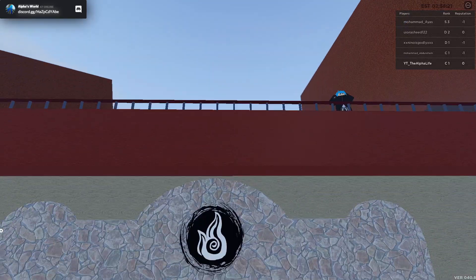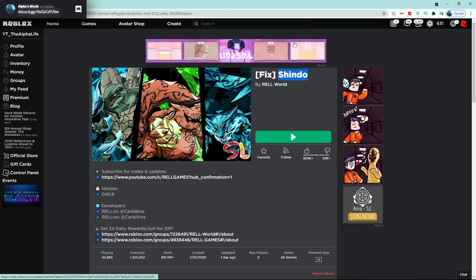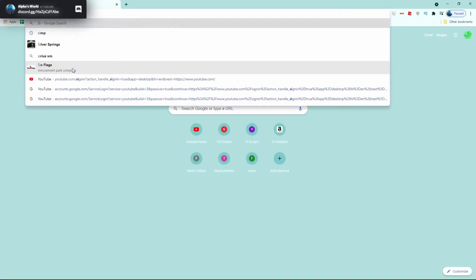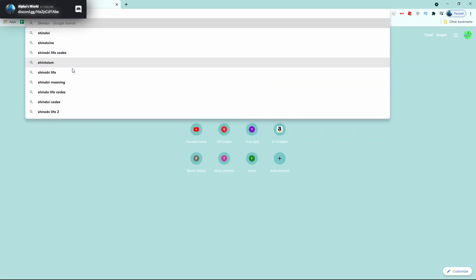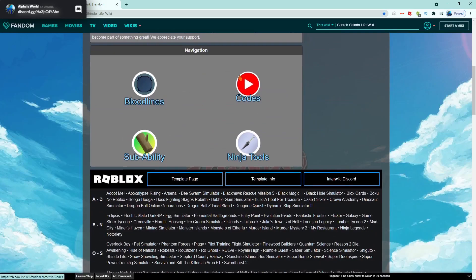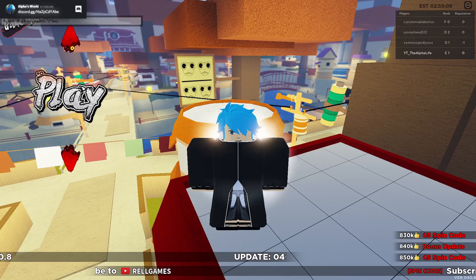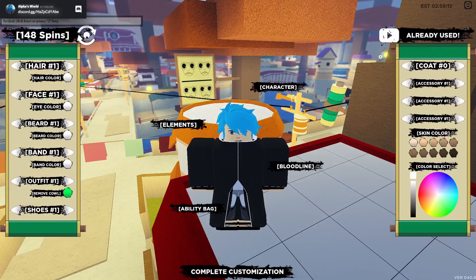This is going to be the last and best method. It is codes from the Shindo Life YouTube channel. We're on Google here — go to the search bar and search 'Shindo Life Wiki.' Click on the Fandom page, scroll down, and find codes. These are the codes right now, but if you're watching this in the future, these codes are most likely expired. I'll leave the link in the description for the Shindo Life Wiki. You copy the code, go into the game, paste it in the box with the up arrow, and there you go. I already used it and we got 150 spins.